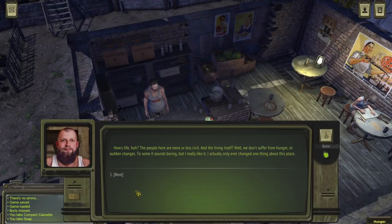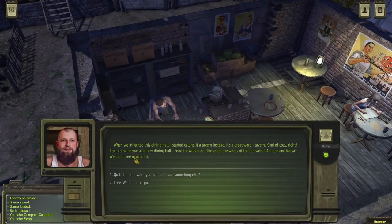How's life out here? 'People here are more or less civil. We don't suffer from hunger or sudden changes — to some it sounds boring, but I really like it. I actually would only ever change one thing about this place. When we inherited this dining hall, I started calling it a tavern instead — it's a great word. Kind of cozy, right? The old name was Laborer Dining Hall — Food for Workers. Those are the words of the old world, and me and Katya didn't see much of it.'